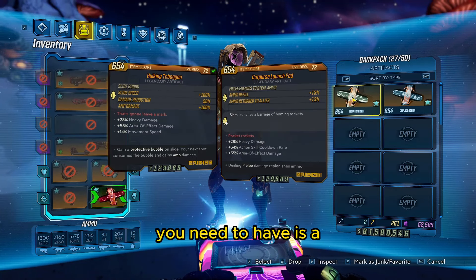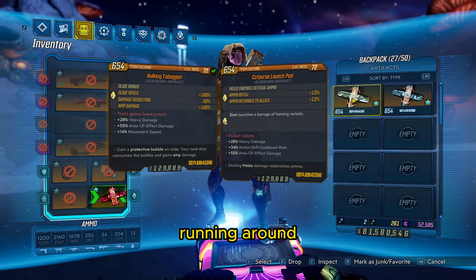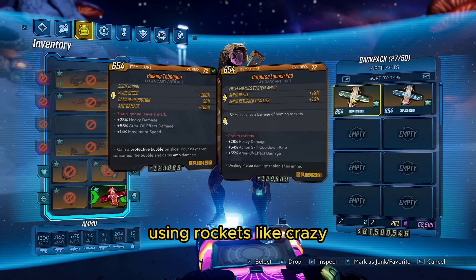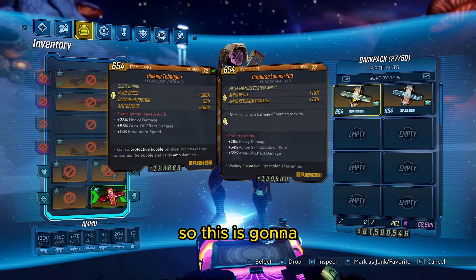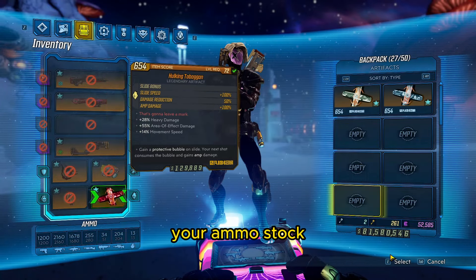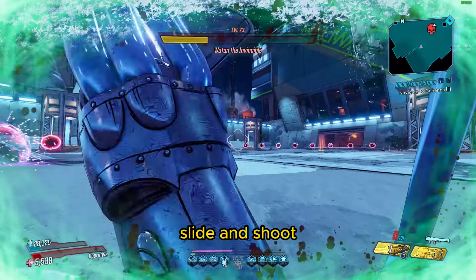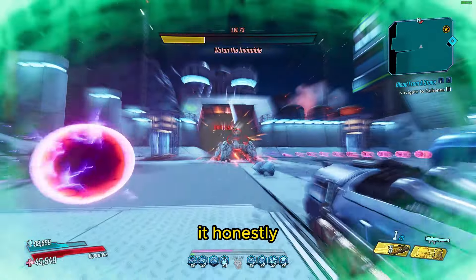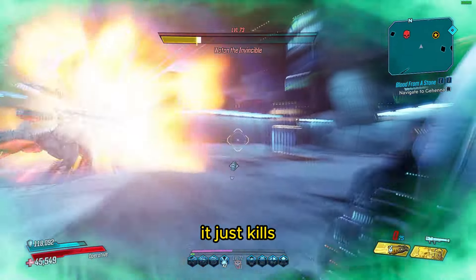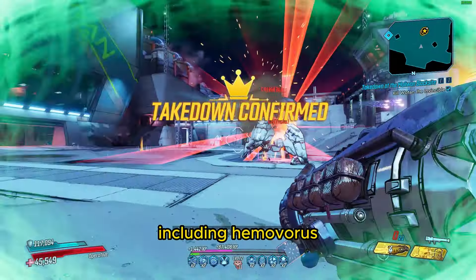Another important artifact you need to have is a Cut Purse Launch Pad. This is important because you are running around using rockets like crazy, so you might run into ammo issues without a vending machine nearby — this lets you refresh your ammo stock. The gameplay is quite literally as it says: you just slide and shoot, slide and shoot, and hope and pray for Eraser procs. Whenever it does proc, it just kills absolutely everything — and I mean absolutely everything, including Hemovorus.